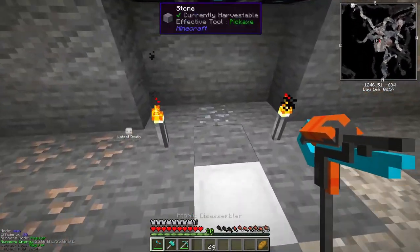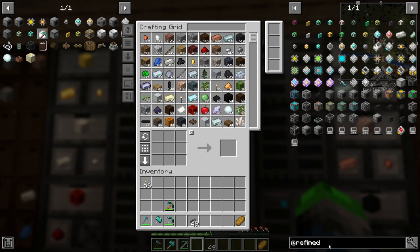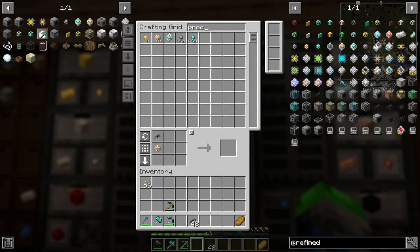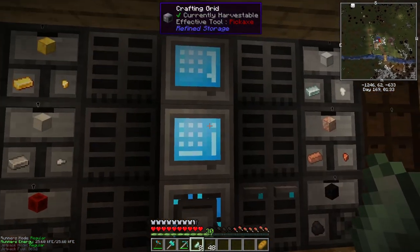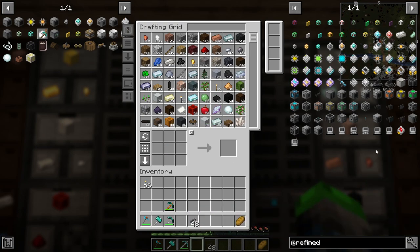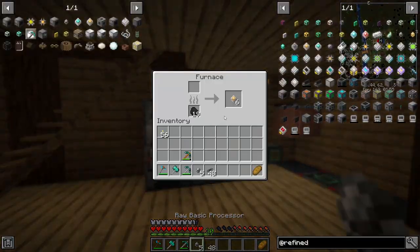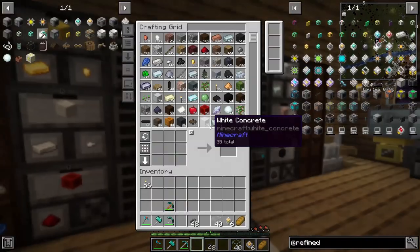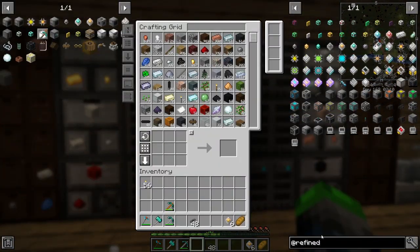We're going to automate smelting today — don't worry, I'm not leaving you hanging. We need an importer, which means more processors. Let's craft ten. We're missing the processor binding — big oof. We should probably automate that too. We can make eight, which is okay. Let's make five and smelt them up. We can automate smelting using a Mekanism basic smelting factory — the energized smelter.